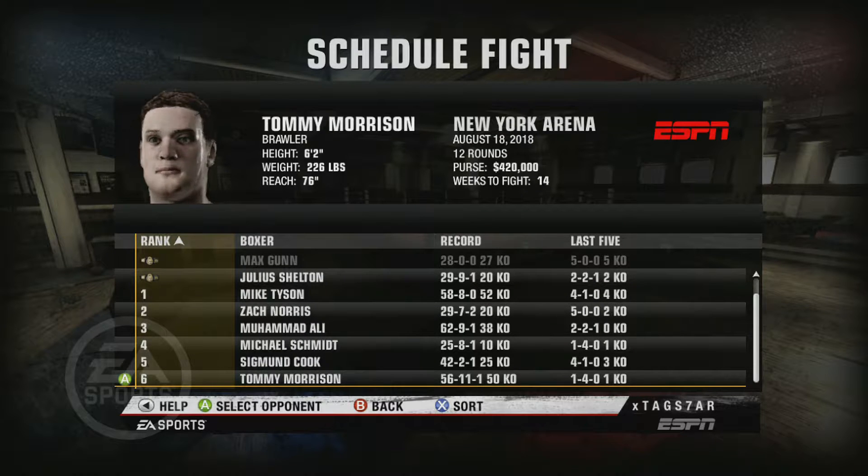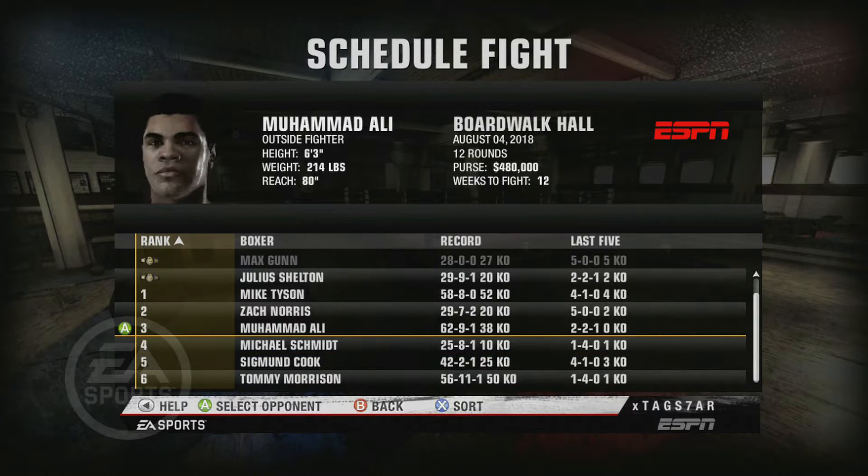I feel like there's only one option. Let me know down in the comments below, but I feel like Muhammad Ali is the next fight — that is definitely a fight. 62-9. The greatest of all time needs to share the ring with Max Gunn. I think Muhammad Ali could definitely beat Max Gunn — he's got the range, an absolute granite chin, power, and he's a very slick boxer. Or it could be a Mike Tyson rematch. It's going to be one of those two, I believe.